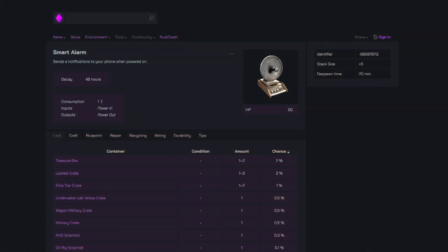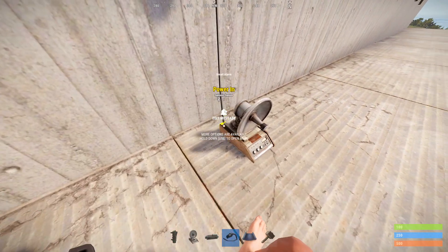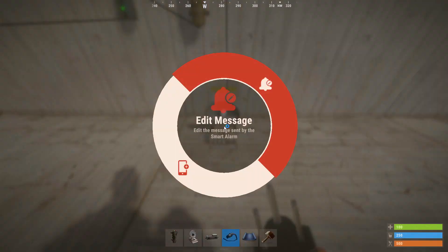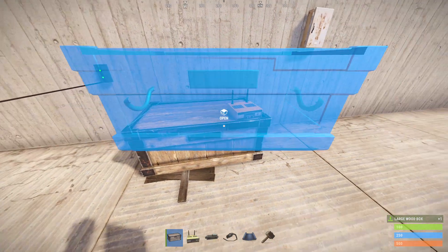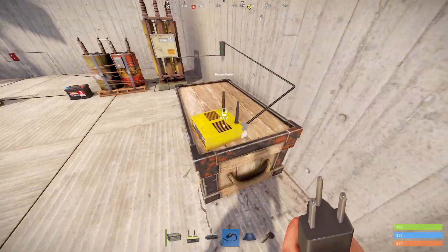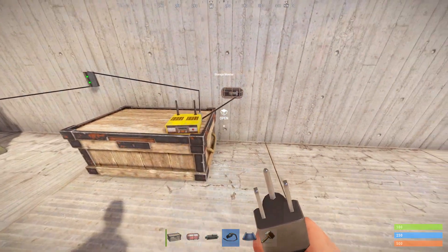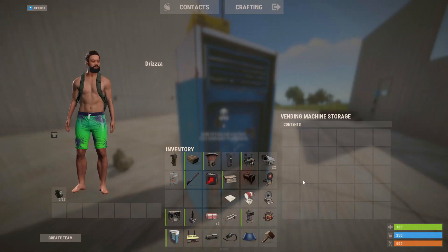Then we have the smart alarm, which interacts with the Rust Plus app on your mobile device. You can place it down and connect it to something like the new seismic sensor — when the seismic sensor detects an explosion within the radius around it, it'll send you a notification to your phone, and it also has the ability to trigger other things in your circuit. By interacting with it, you can set a custom message that you'll receive on your mobile device, and by holding E on it is how you pair it to your device. We're now on the final stretch with the storage monitor. This is a unique component that can only be placed on a tool cupboard, large storage box, or vending machines. It has a power in and a power out, and can also be paired to the Rust Plus app. It detects movement of items within the box it's connected to — when items are moved into it, the light turns on, and it also works when items are taken out. You can set this up in boxes throughout your base so that if you're getting offline raided, you can get messages to know exactly where they're at in your base, and you can also put it on vending machines to get notified whenever you've made a sale.